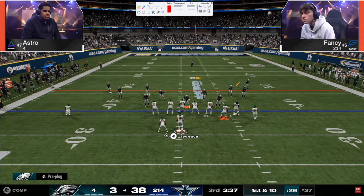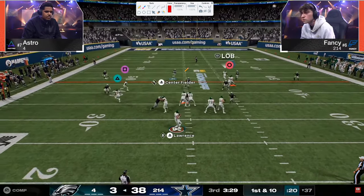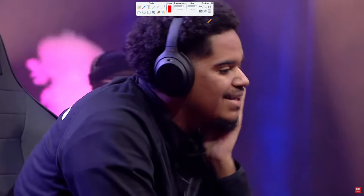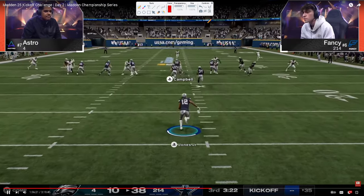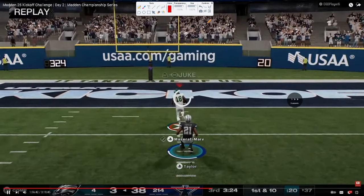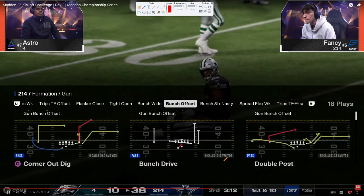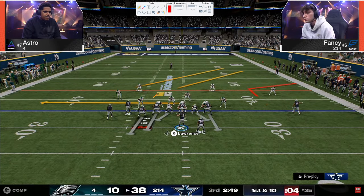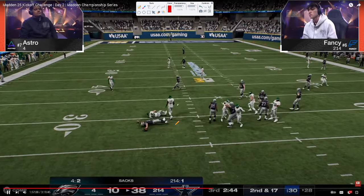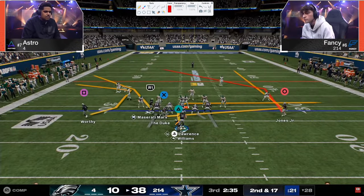There's that switch stick. He's doing that every time, because there's a quarter here — even if the tight end's on the streak, there's nothing that can hurt him. When he sees that tight end come over, he's always switching right there. This time Astro just force-feeds it and actually gets it. That's why we know that's a deep half — because of that throw right there. If that was a quarter, that was a pick. Astro anticipated Fancy switch sticking back to the tight end.